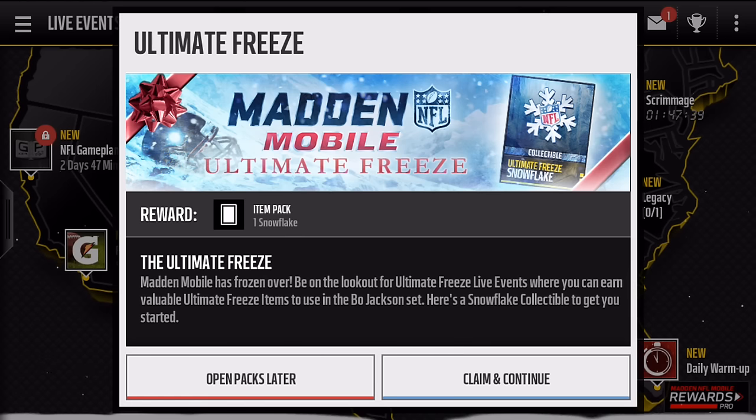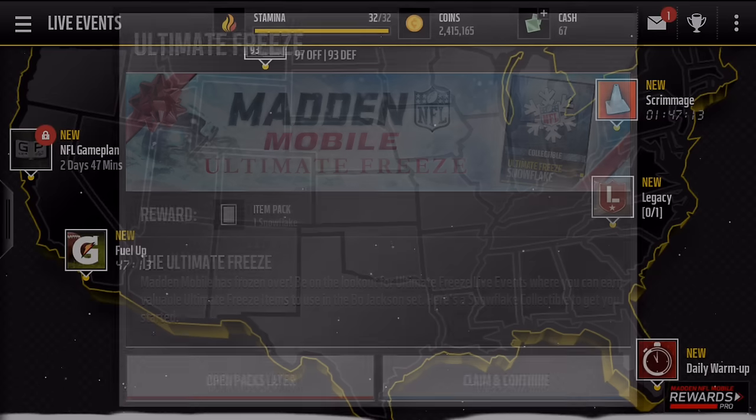What is up guys, it is Pat here and today we have the brand new Ultimate Freeze content in Madden Mobile 16. This is just looking sick — the login screen looks beautiful. It says 'Madden Mobile has frozen over, be on the lookout for Ultimate Freeze live events where you can earn valuable Ultimate Freeze items and use them in the Bo Jackson set. Here's a snowflake collectible to get you started.'